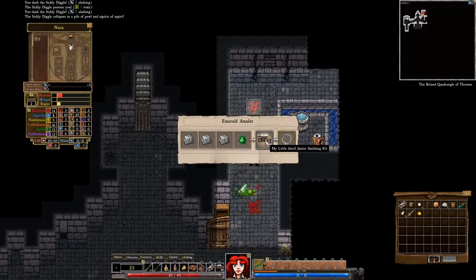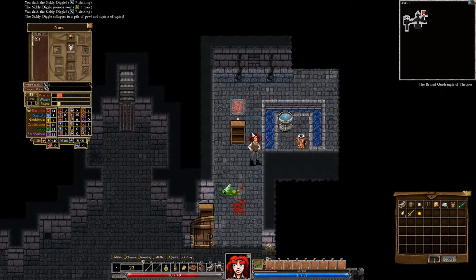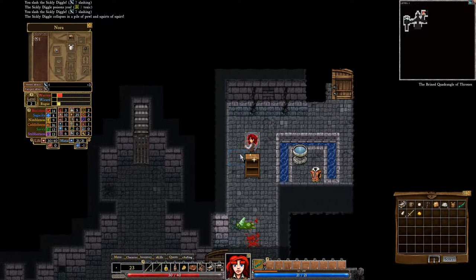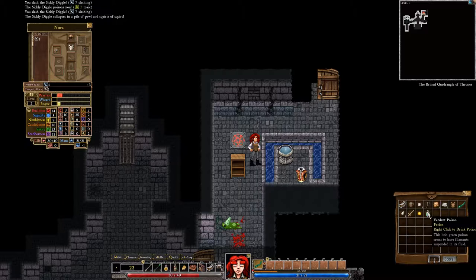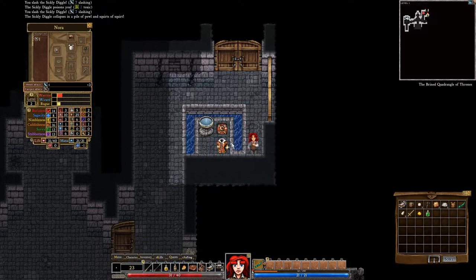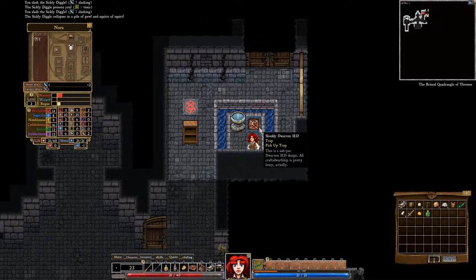Emerald amulet — smithing. Three pieces of platinum and an emerald turns into an emerald amulet. Makes sense, right? Verdant poison — pick up the poison. Now we can freaking see this thing instead of stepping on it.